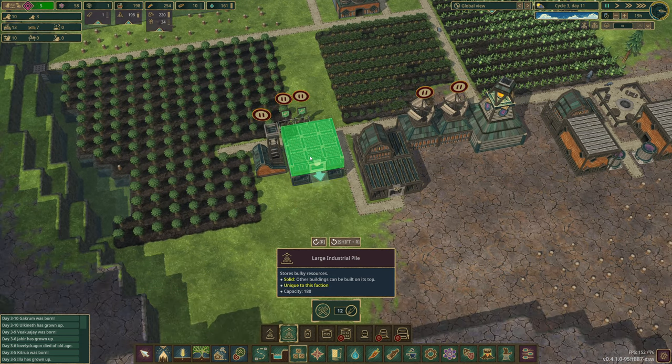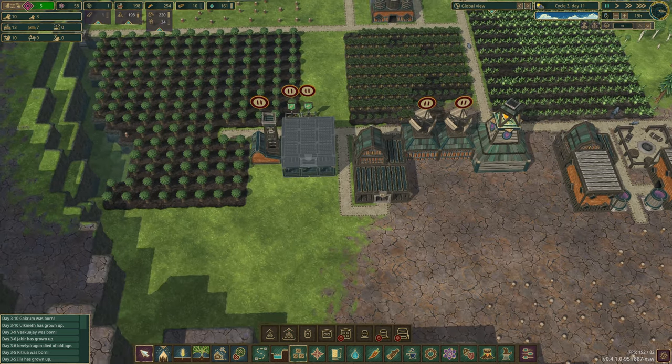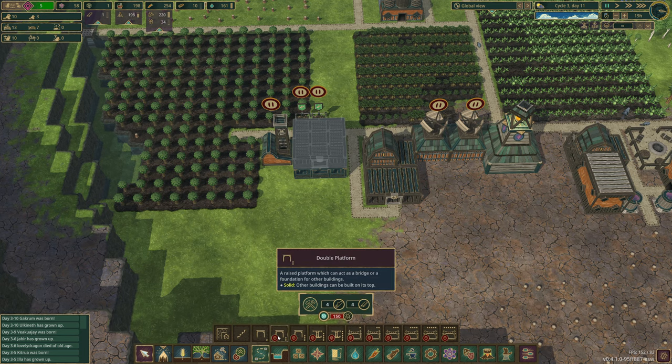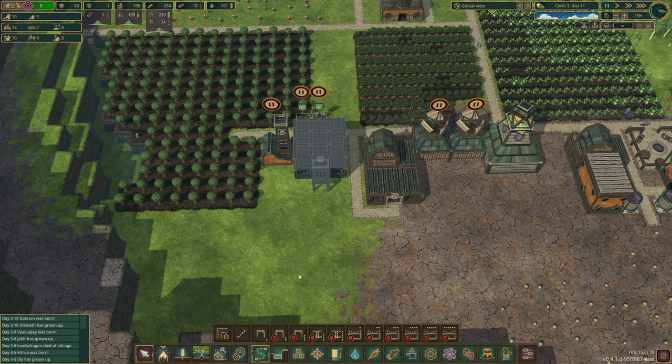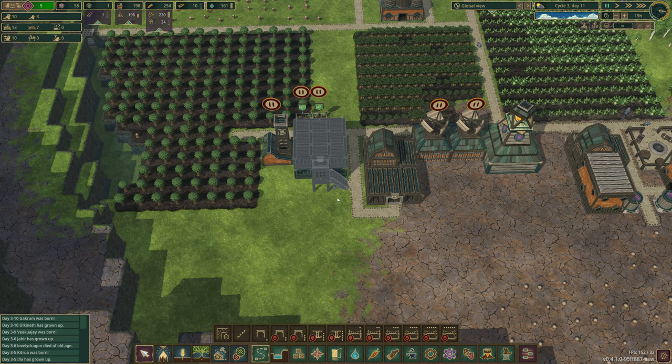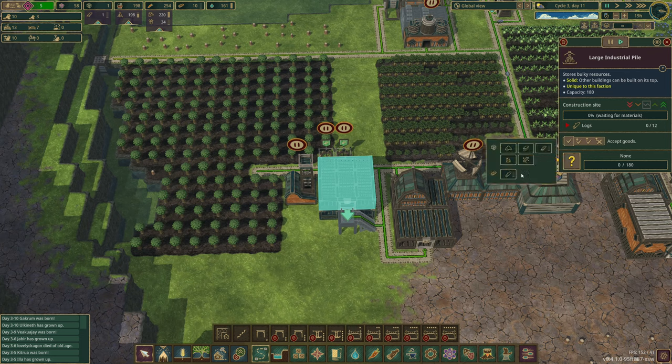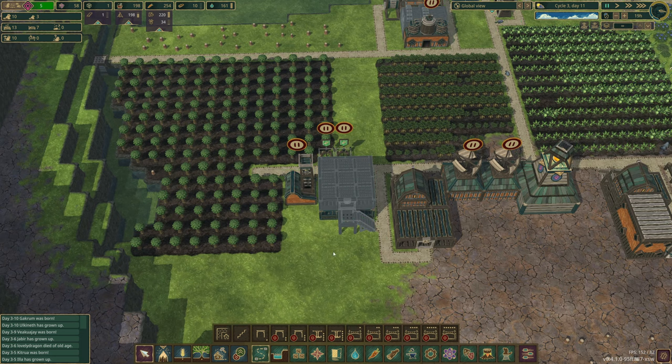With that in mind, it probably is good to do something. We could do a large industrial pile on top for planks — I think that might be a good idea. That's obviously how we're going to have to do it at the moment. Then we'll do that with a path leading into it, and this one is going to be planks. I think for now that'll do.